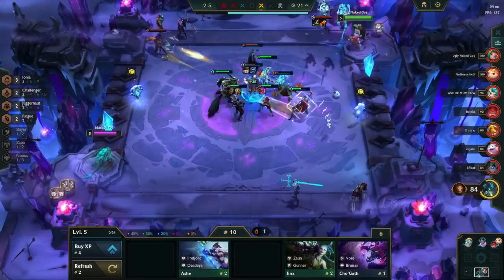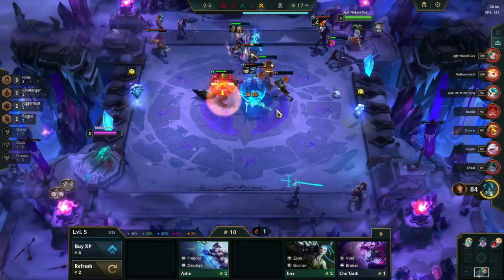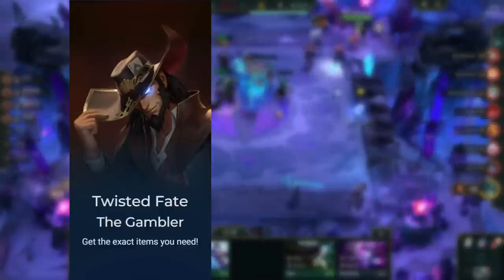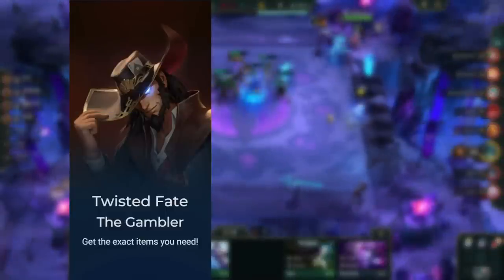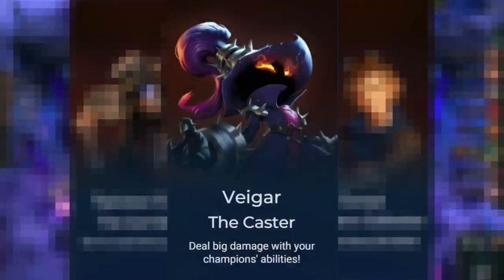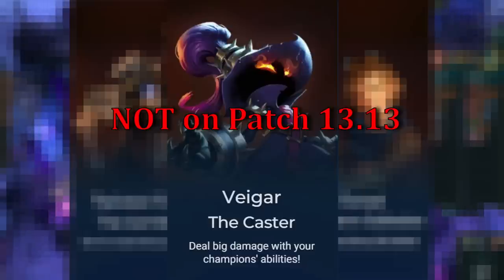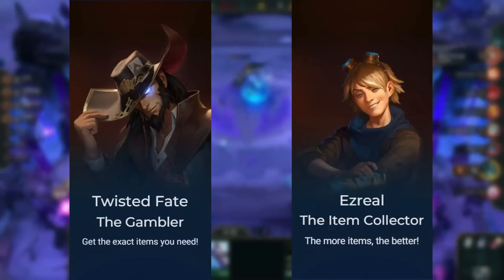The win conditions for this comp are to hit 3-stars and 3 good items for Zed and Katarina. The best Legends to run are Twisted Fate to get best-in-slot items for both, or Ezreal to get more items so you can also itemize another tank. Vhagar might be viable on a future patch as spellcrit is great on all our carries, but not during patch 13.13 — just stick to Ezreal or TF.